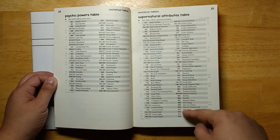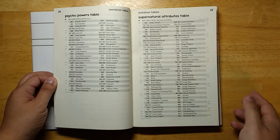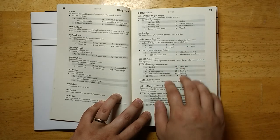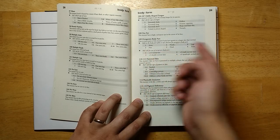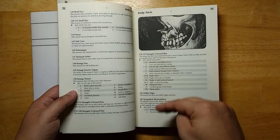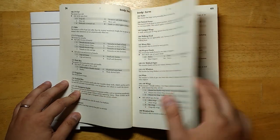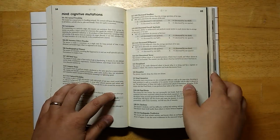Once you look up the correct entry after rolling your D1,000, you can look on the side — in gray it tells you what page to look at. The actual mutation descriptions very frequently have subtables. So this is far more than just 1,000 mutations. A lot of these have anywhere from 4 or 6 all the way up to 20 or even 100 more entries in a subtable underneath them, giving exponentially more information. This could be really great for prepping games.